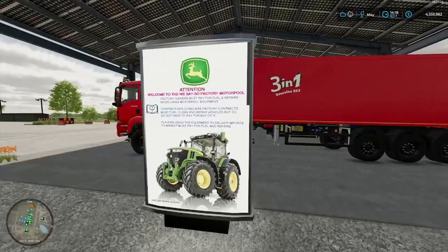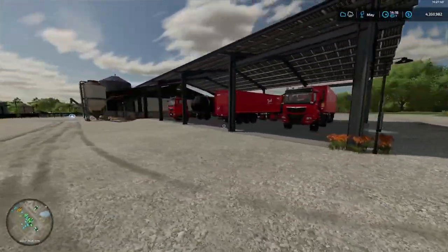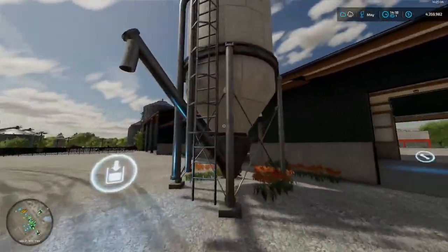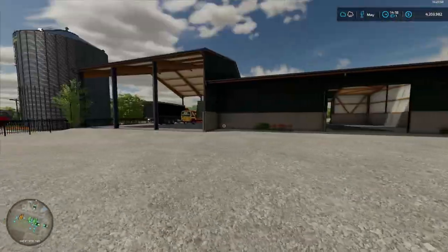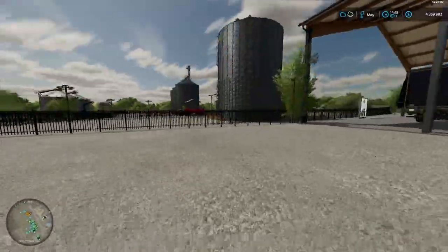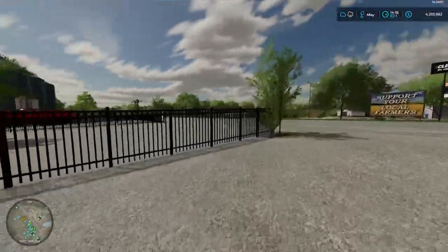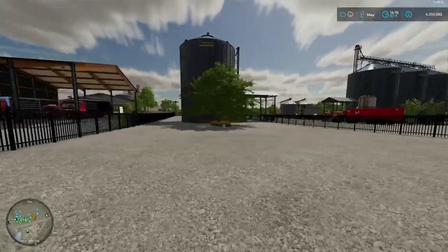Right here it tells you — and on the backside is the We Say So factory-only pickup silo. This is the import/export center on the We Say So side of the facility. These vehicles are for We Say So contracts only. If you don't have one of those contracts, you can't use them for your own use or anything like that.